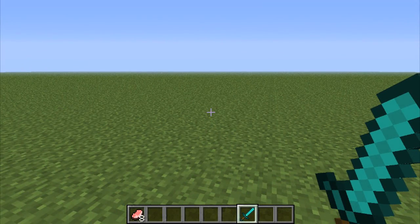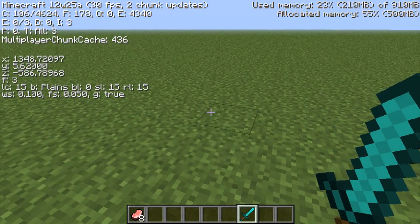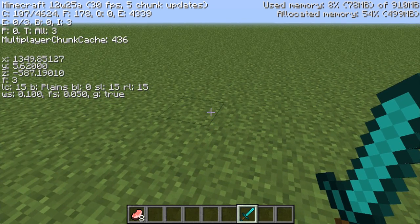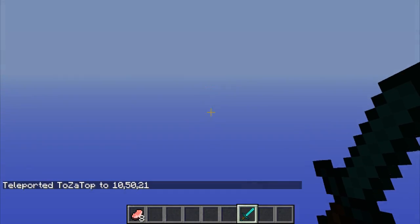The last thing: if you've got cheat mode activated or you're playing on creative, you can actually teleport yourself to another XYZ coordinate. If you look at the top left it now shows XYZ — write these down if you want to save your home point or spawn point. Then just hit T, type TP followed by a space, then put in the X, Y, and Z values — for example 10, 50, 21.